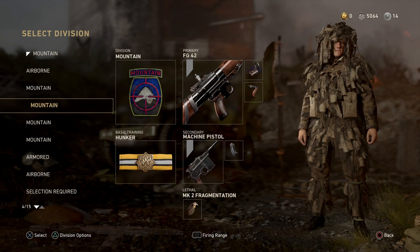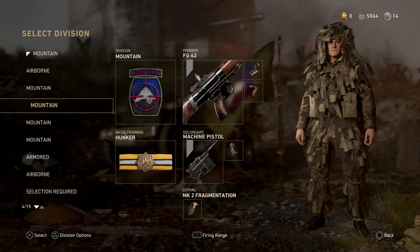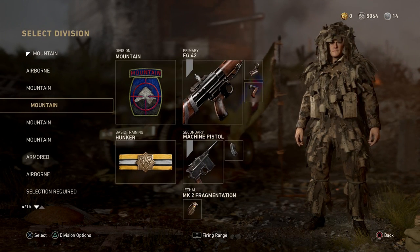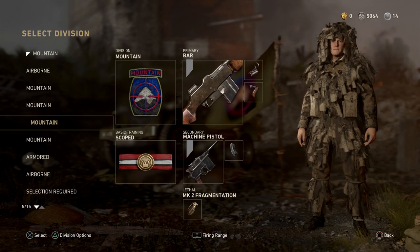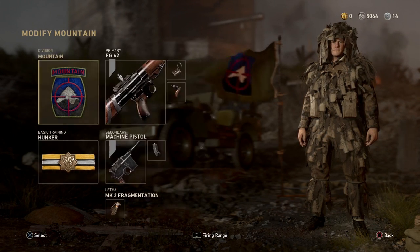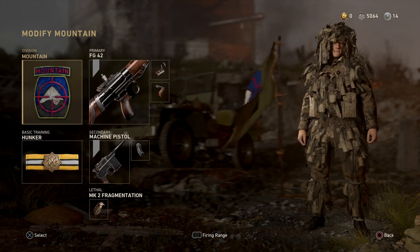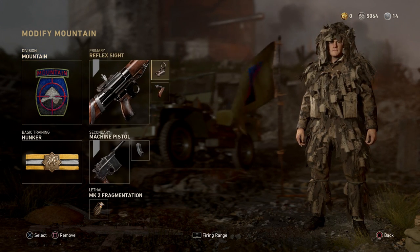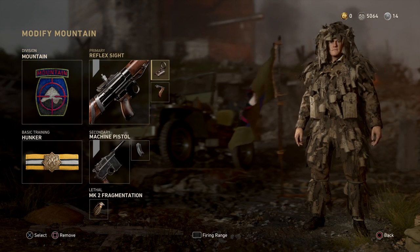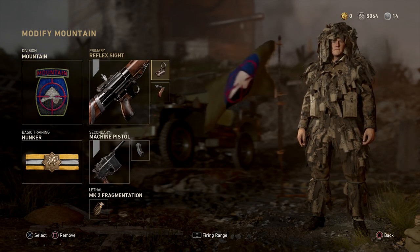Now back to this class — this is my FG42 class, my go-to Hardpoint class. I use Mountain so I'm silent and streaks can't see me, because streaks come in a lot in Hardpoint. When I'm running Infantry and other stuff, they completely destroy me. And I'm running Hunker so I don't get naded. You could also run Infantry or anything else on this class — I just don't like getting streaked, and I like the Dead Silence. I only need two attachments on my FG, but if you want the stock, you can run Infantry and that's fine too. I just use Reflex Grip.